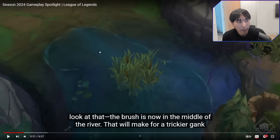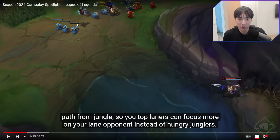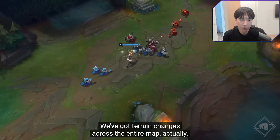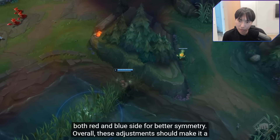Basically, if you don't have a ward, it's gonna be harder to gank. Mid is way pushed out. That gank that Weiwei did on Faker in the finals where he came out of this side — it probably would have worked anyways because of how he was positioned — but that type of gank is just gonna be way less effective because you have so much more space to see the jungler coming out. The brush is farther back from the lane and they've adjusted the walls on both red and blue side for better symmetry.